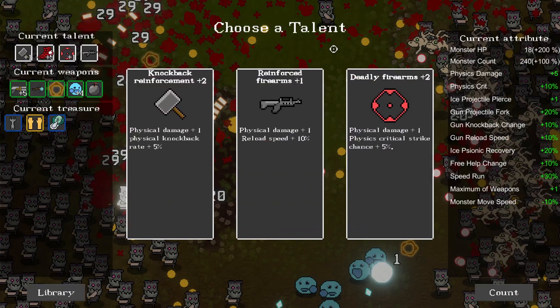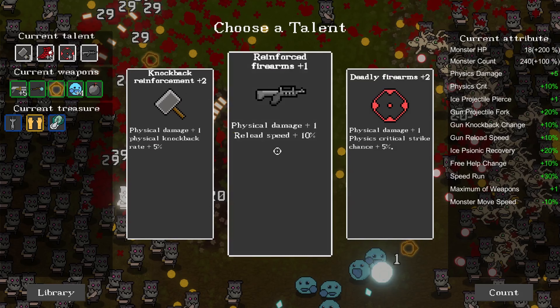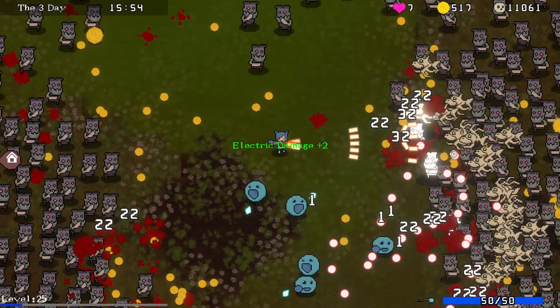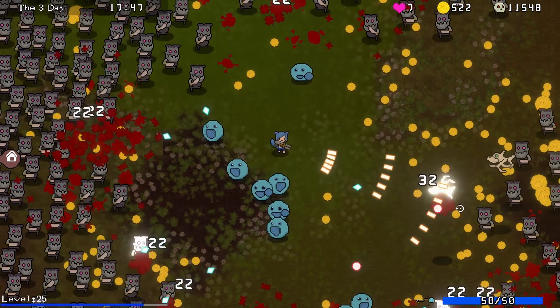I've got very little health left. I've got to keep in mind that you don't get health between runs - but man, this is fun. Reload speed - let's reduce reload speed. What's going on? A treasure - we found a treasure. Let's just do damage up, keeps it straightforward. Got to shoot into these ranged units because they are going to really mess with me if I don't.